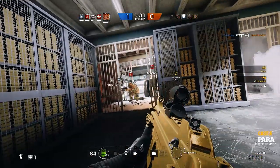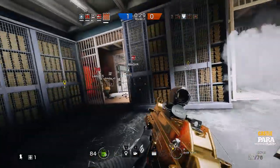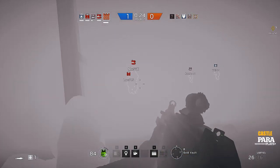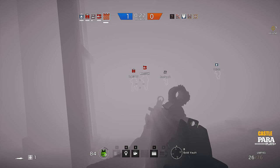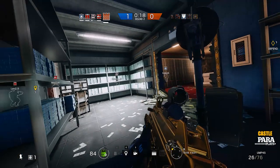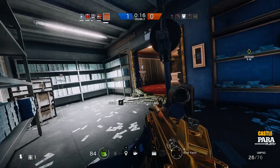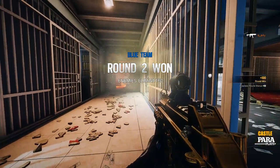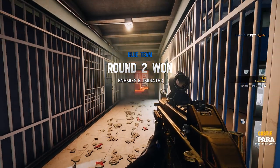He didn't cover his angles very well. There were two guys firing at him and the guy on my right was firing as well — pincer movement. C4 is the best way to take out a shield. Castle really is a great character if you want to be very defensive rather than going out and attacking. Let the enemy come to you and eventually you'll get the win — it's absolutely satisfying.